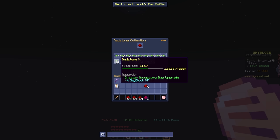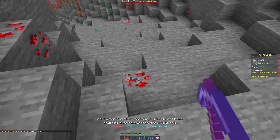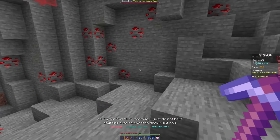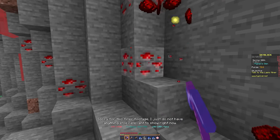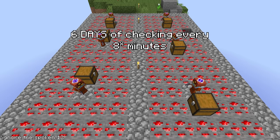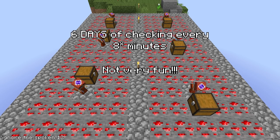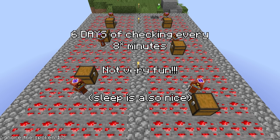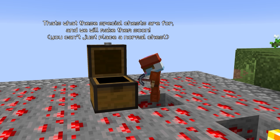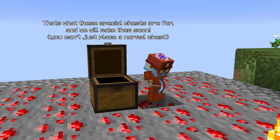Our end goal with these minions is to reach 200,000 redstone collection, which unlocks a 21-slot accessory bag — more than big enough for early and mid game. At our current rate this will take about 6 days of checking every 12 minutes, which isn't fun. So we're going to speed this up: first by getting our 7th minion slot, and second by increasing their storage so we don't have to check as often.